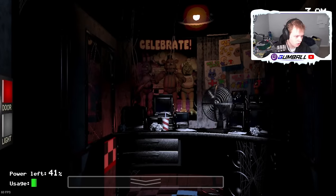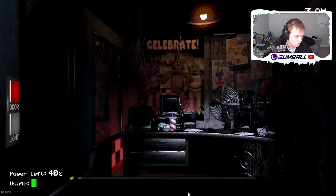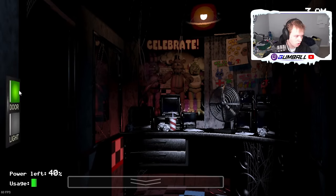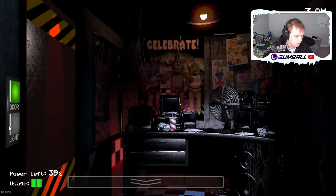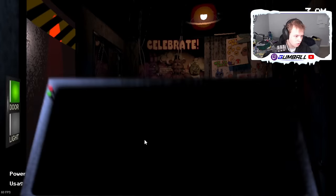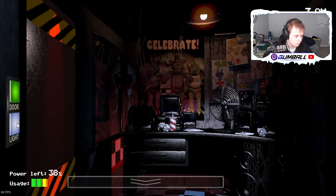Freddy actually goes even deeper. Once he reaches your right door on cam 4B, his mechanics change entirely. Freddy cannot get into your office when the cams are down, and since he can't advance any further, looking at him on the cameras freezes him in place while satisfying Foxy's conditions. This does work when Freddy's AI is above 9, and is the main strategy used in 20-20-20-20 mode.